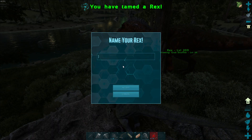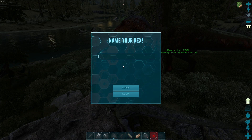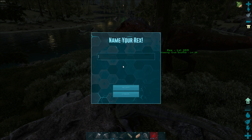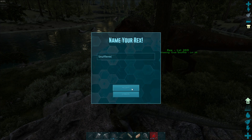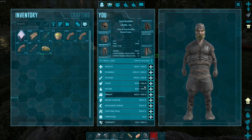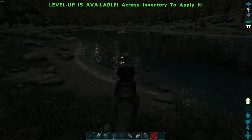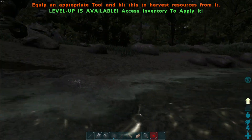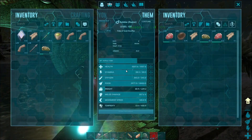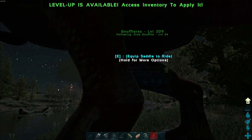It scared me — I actually got jump scared by that. We did it! We did it — Level 209 Rex! Oh my gosh. Welcome to the tribe of Grub Snuffler. Snuffler Rex — there we go. I can't believe that. The amount of times you play Ark and things just go absolutely terribly — just as far off from what you planned as possible. It happens so frequently. And I can't believe we actually managed to do this first try without any major hiccups. I'm pretty amazed.